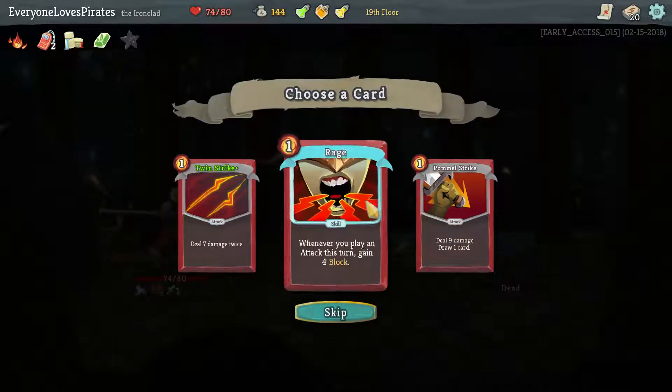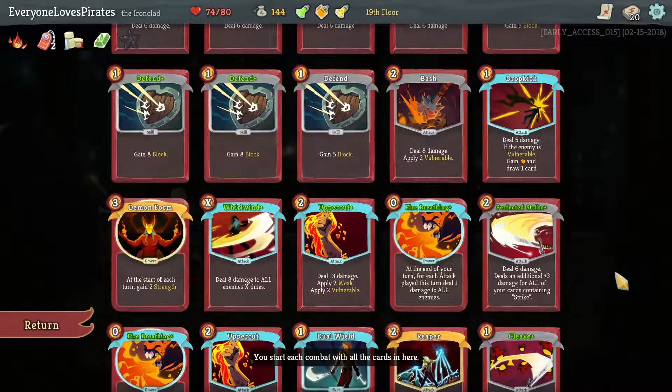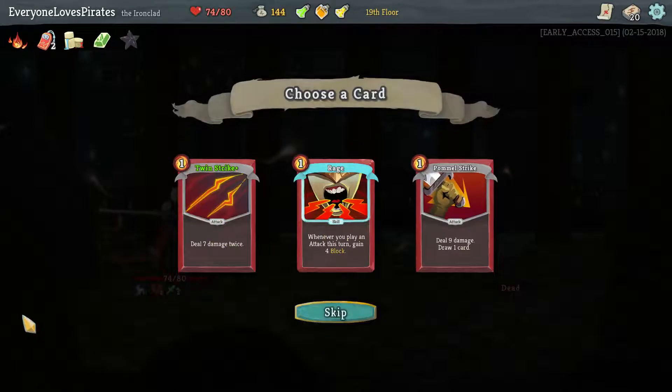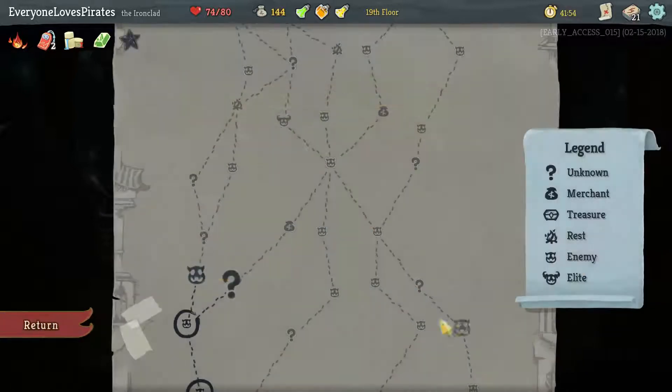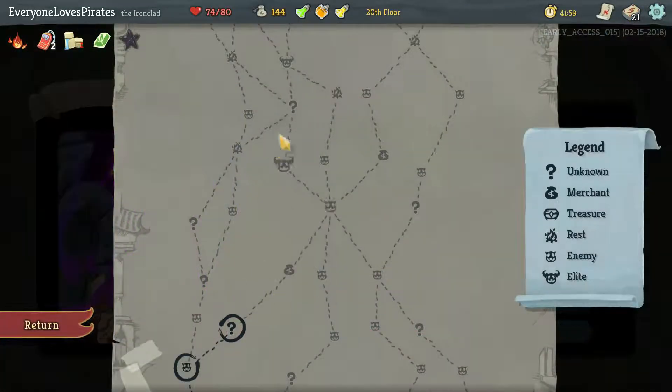A Rage plus a Dropkick is our best chance essentially — and that's not even that great. Take Twin Strike. That was the right way, but it's too late now. Okay.